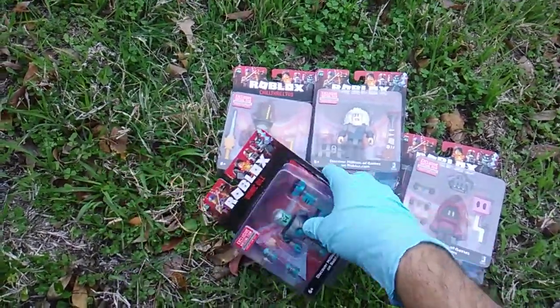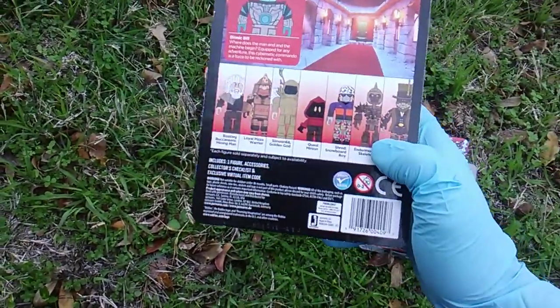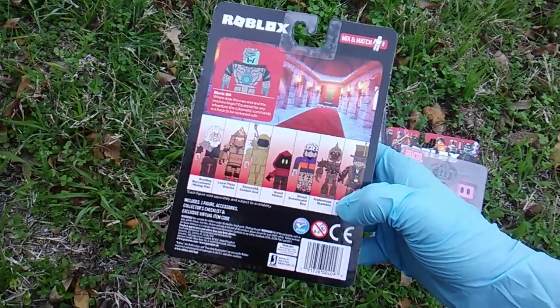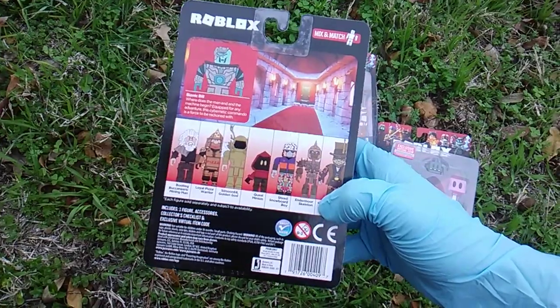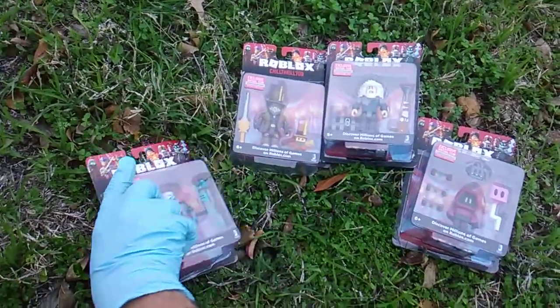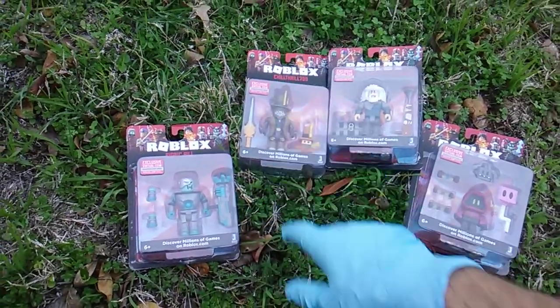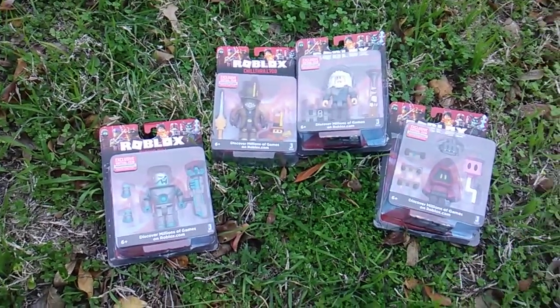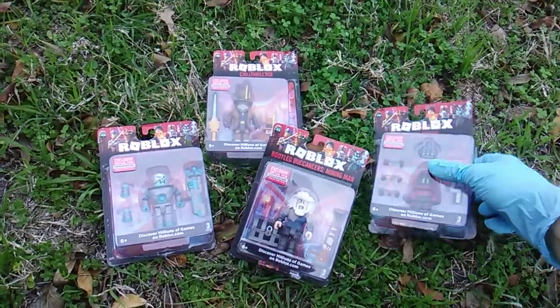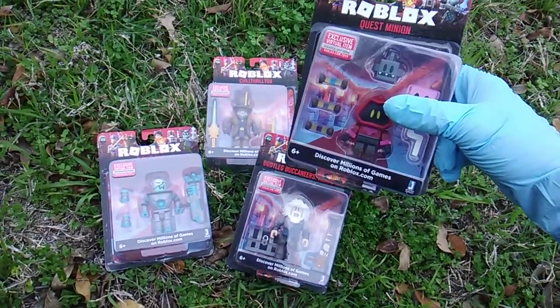This is going to be 8 core packs. Let's double check — 2, 4, 6, 7, and then the guy showing up in the pack would make 8. The first 4 of 8 are out right now. Check your targets. I got Bionic Bill, Chill Thrill 709, Bootleg Buccaneer Mining Man, and the Quest Minion.